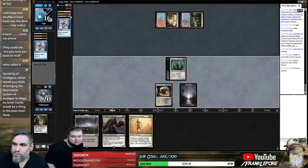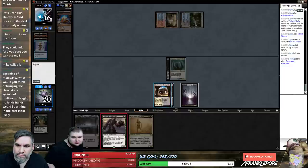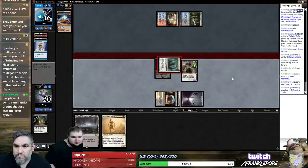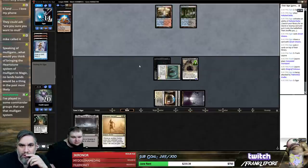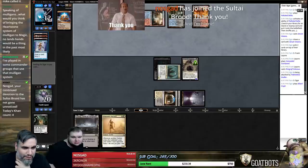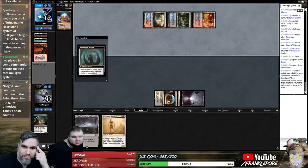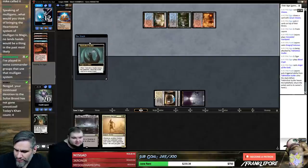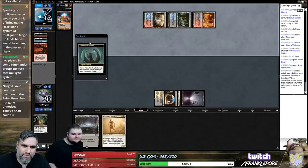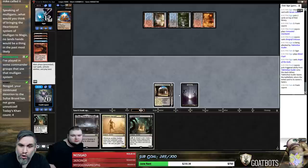You played Polluted Delta, got a land, and cast Serum Visions. Blood Crypt is gone — you're at 12. This seems like a terrible matchup for us. They just have so much removal. While the Fairies deck had mostly single-point removal, this deck has already shown us Engineered Explosives and Anger of the Gods. Plus they're doing so many things.